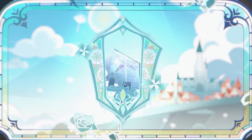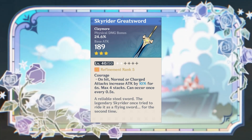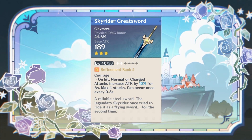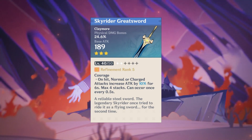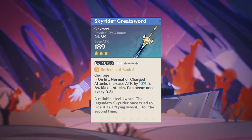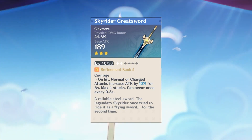Now before number 2, I will do one honorable mention, which is the 3-star claymore: the Skyrider Greatsword. With low base attack but insanely high physical damage as its secondary stat, and a very good passive that can increase your attack by 40% at refine rank 5, this 3-star claymore could beat some of the 4-star weapons in overall damage output, but we have to wait and see some tests, so don't miss out on that.